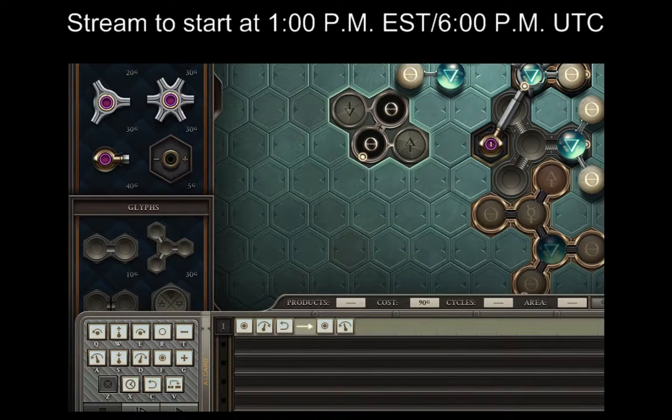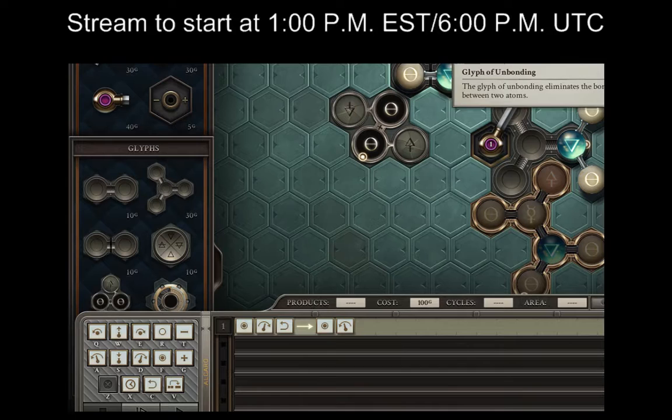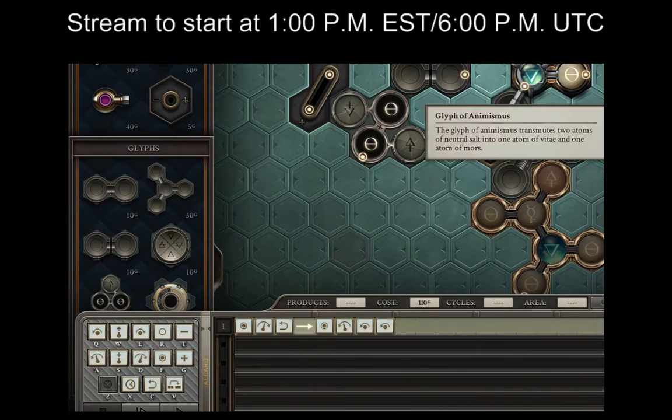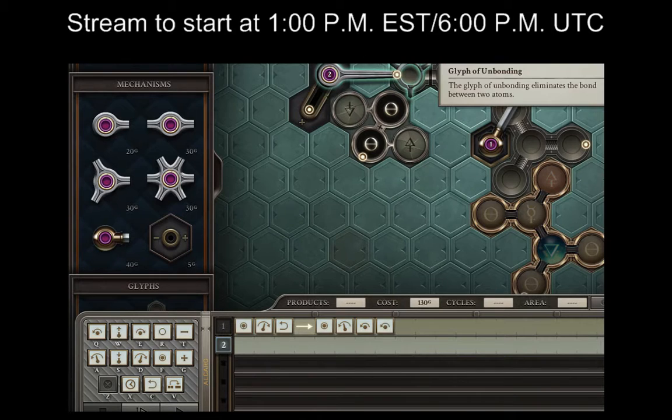I can put the bond cutter here and that gets the salt off, then just rotate it to get the other salt off. I'm holding down the one button which shows me where all the atoms were when I ended the simulation. My thinking here is this arm grabs the first salt...